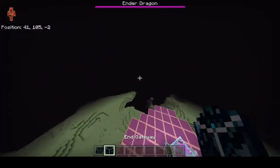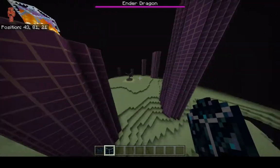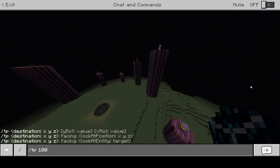First off, you do not want to load any of the chunks where End Gateways naturally generate, because as a result you will not be able to generate End Gateways. So let's teleport to, say, 100,000 / 100 / 100,000.